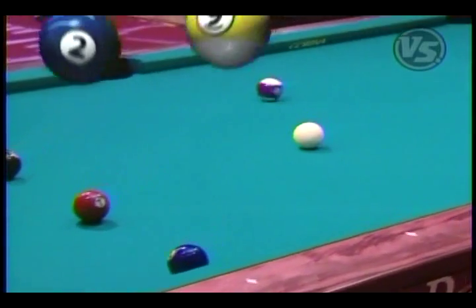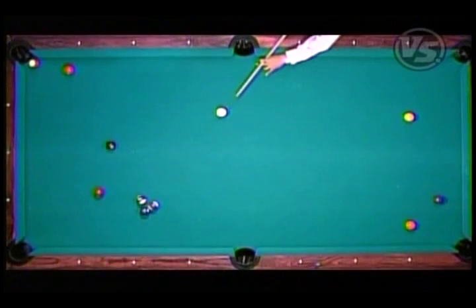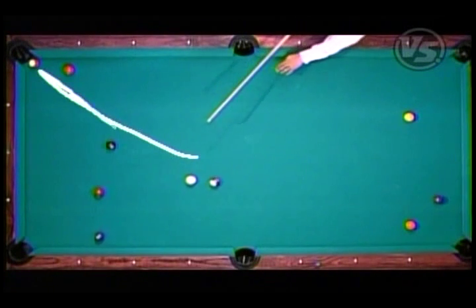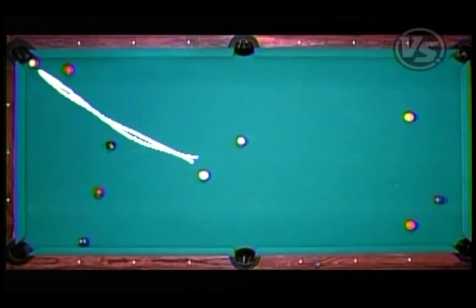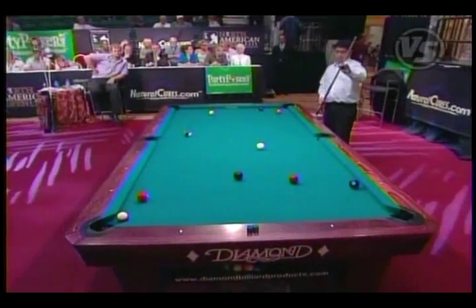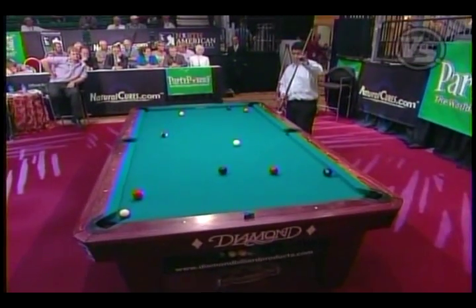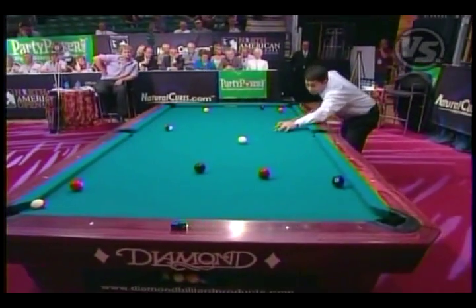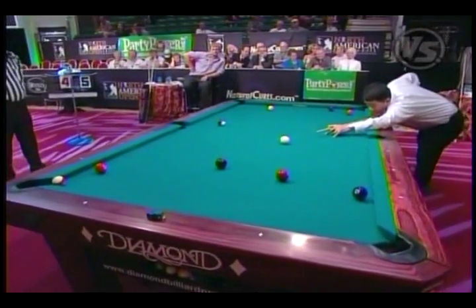He's made a nice shot there. He has what we call protection — he breaks the balls out but drew the cue ball back just enough to make sure he's got a shot on the stripe ball hanging in the pocket, and gambles on the other stripe ball going towards the side pocket. That plan worked out fine. So that was what we call an educated guess with leaving yourself an out.